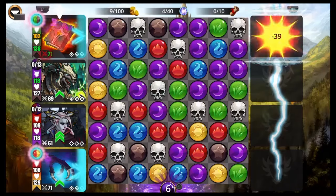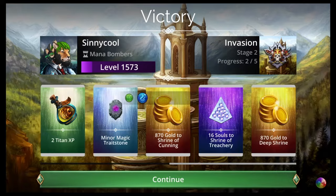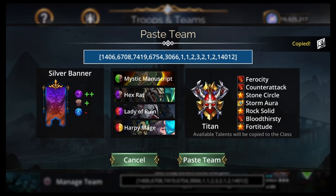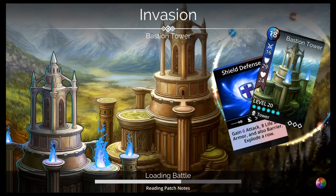So: Mystic Manuscript, Hex Rat, Tower Killer — buy it in the shop, you have to use it or you're not going to get as many points as you should. It does double damage and kills towers easy. It does put skulls on the board — maybe put it in the top slot eventually, but right now for the early fights I'm doing Mystic Manuscript, Hex Rat, Lady of Ruin, Harpy Mage. Titan Class. Brown storms all over the place — our damage dealers use brown.